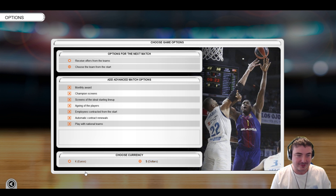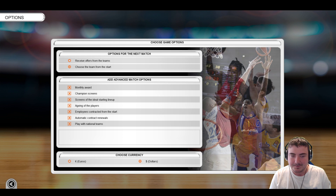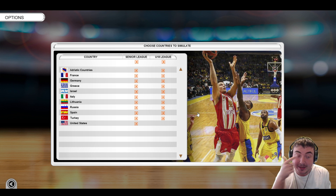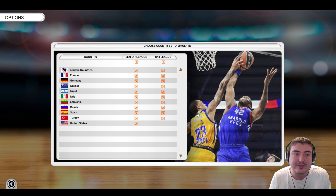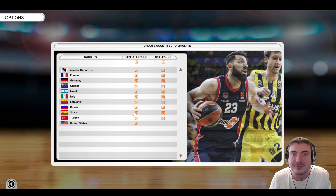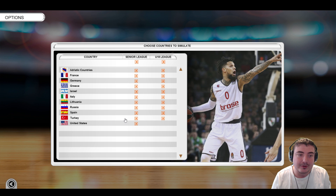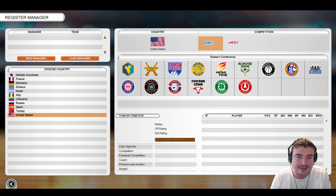There are only two currencies: dollars or euros. We'll stick with dollars. Here are all the playable leagues in International Basketball Manager. I was rather hoping England would be on there, playing as the Newcastle Eagles. Spain has Real Madrid and Barcelona teams — I never knew that — with exactly the same logos as the football teams. But we'll probably go with something in the United States.